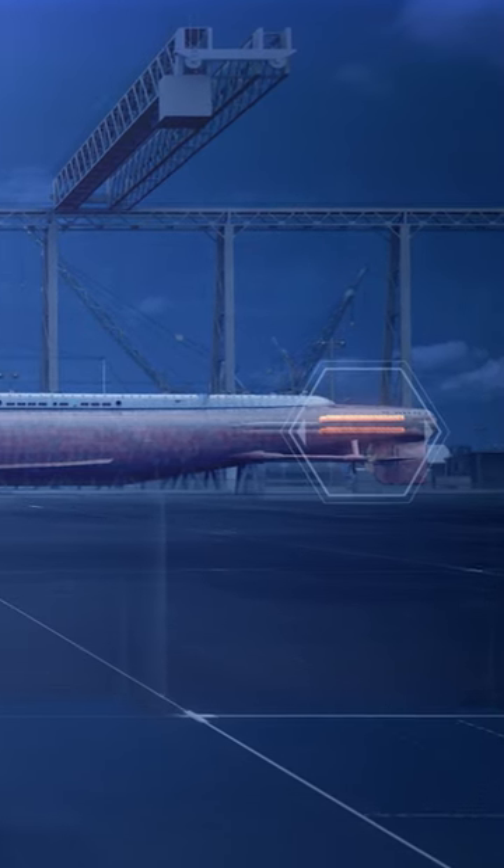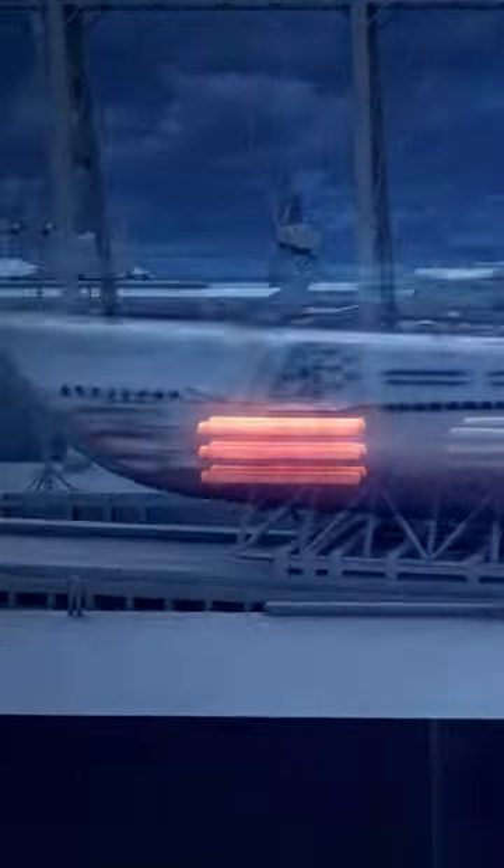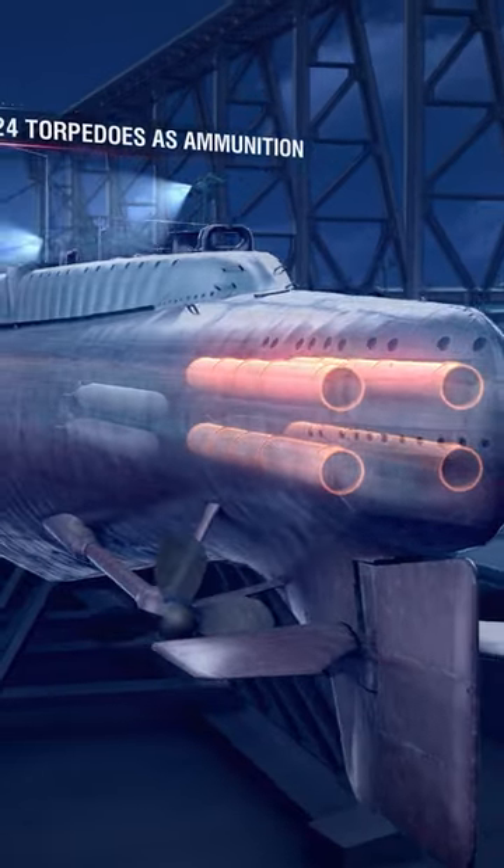COD's main offensive weaponry consisted of 10 533mm torpedo tubes. Six of them were installed in the forward room and four in the aft room. The sub carried 24 torpedoes as ammunition.